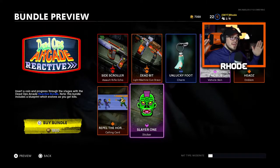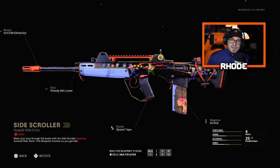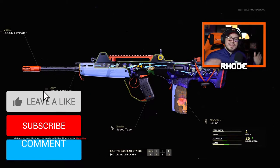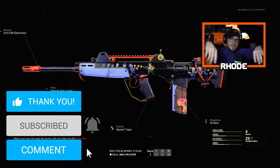It's a 1800 COD Points bundle but it's definitely worth it, man. Reactive camos are back and I'm super excited they're adding this. Anyway, we're gonna jump into the game with this Side Scroller FFAR reactive camo blueprint — I hope you guys enjoy the video. Smash that like, hit the subscribe button down below, and I will catch y'all later. Peace.